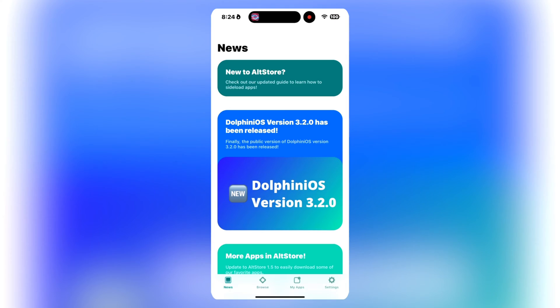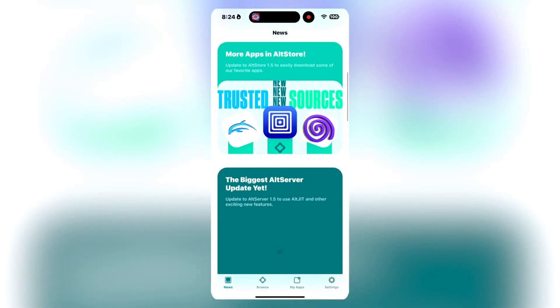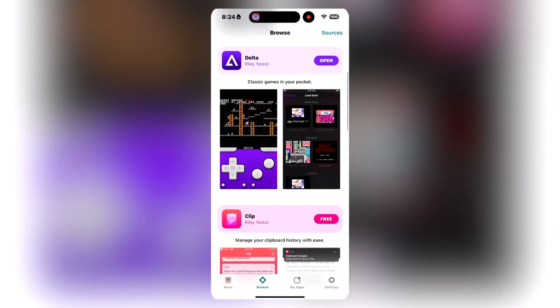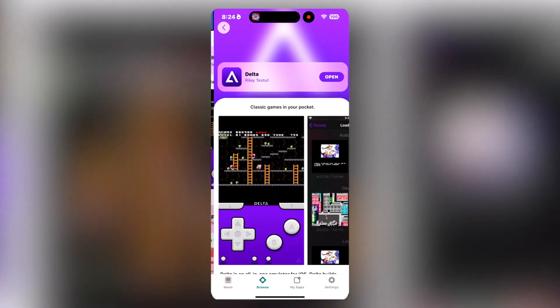You will find the emulators in the AltStore, which you will need a computer — either a Mac or Windows — to install onto your iPhone. It is an easy and free process, so no worries. The process of installing the AltStore is a little long for this video, so I have a linked video above where you can check it out and then come back once you have the AltStore installed on your iPhone or iPad.